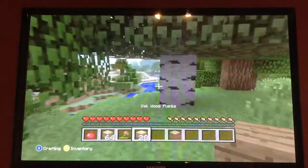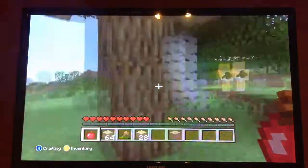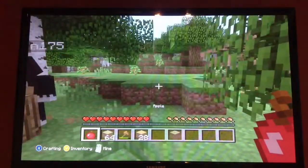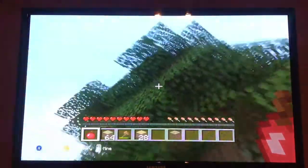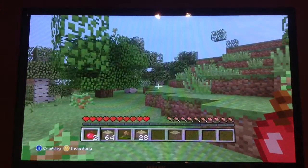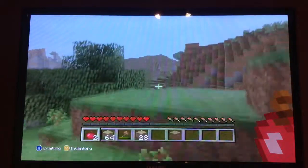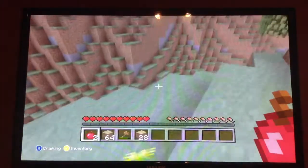The second thing after you get a lot of wood, especially if you're with your friend, is food. Sometimes trees drop apples — it's kind of very rare. And basically all these saplings you can keep in your inventory because you probably don't need them right now.